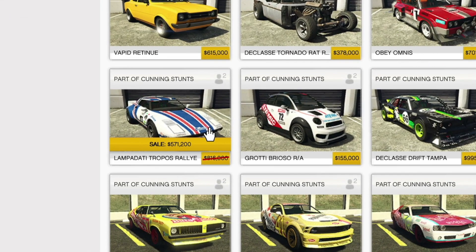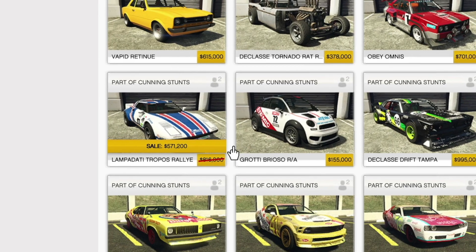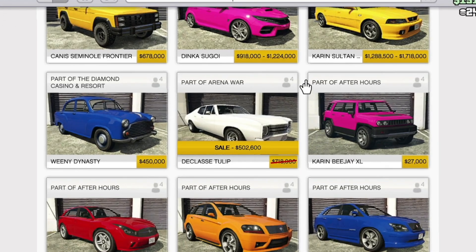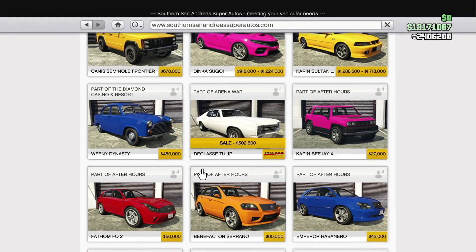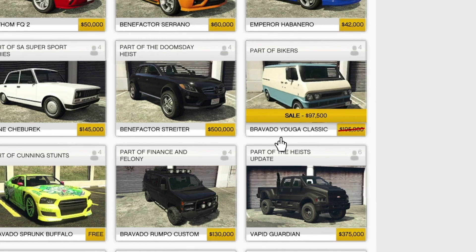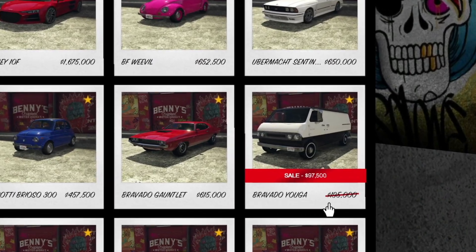Heading over to Southern San Andreas Super Autos, we have the Lampati Tropos Rallii for $571,200. The Classy Tulip is on sale for $502,600. The Bravado Yuga Classic is on sale for $97,500. Over at Benny's, the Bravado Yuga is on sale for $97,500.